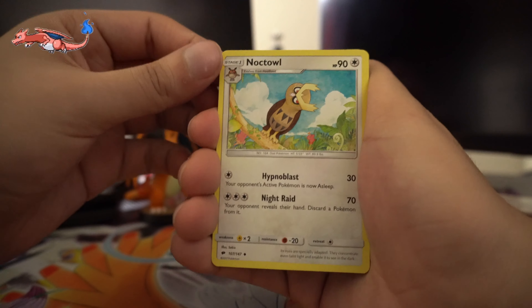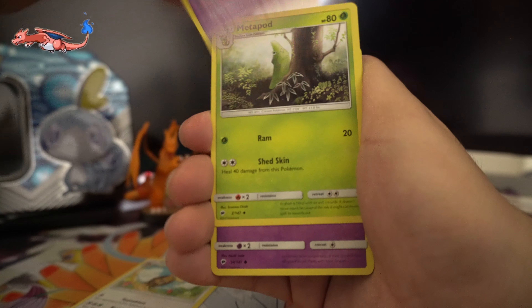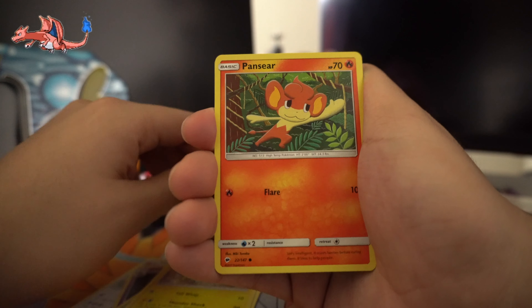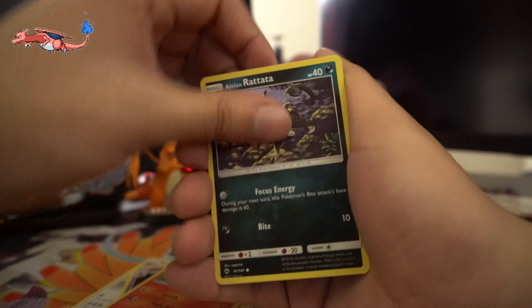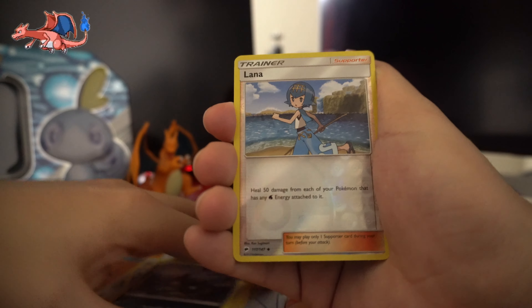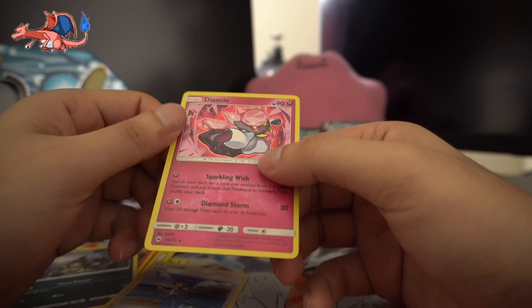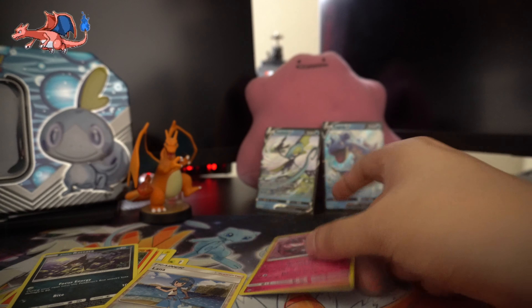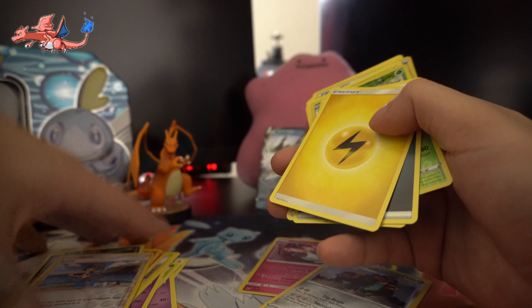The first card going is gonna be Noctowl, just Clobbopus, Metapod, Crowbat, Pikachu, Pancham, Charmander, Rattata, Lana. And the rare is gonna be — oh crap, it's not even a holo... but it is holo! I don't actually have this one, so I'm actually gonna keep this one. The last holo — I think I already have that one, that one was already familiar.